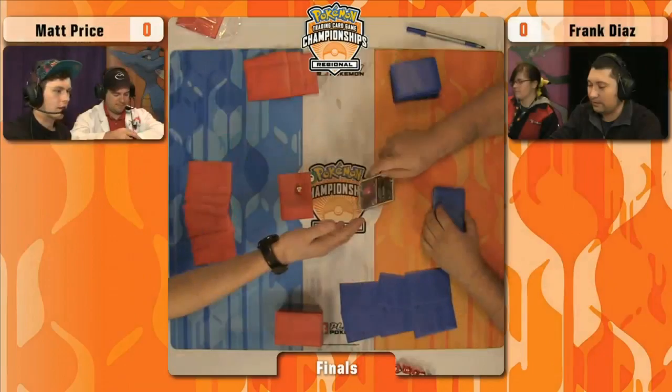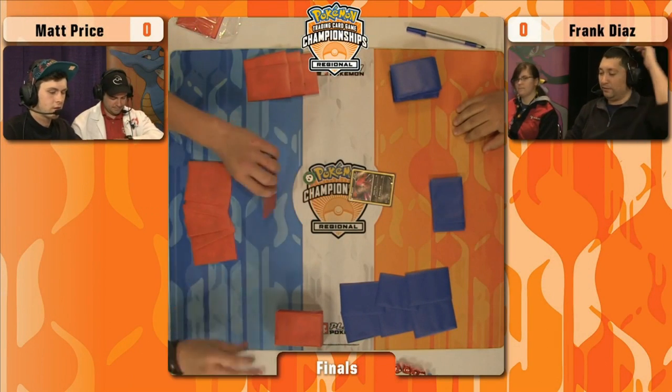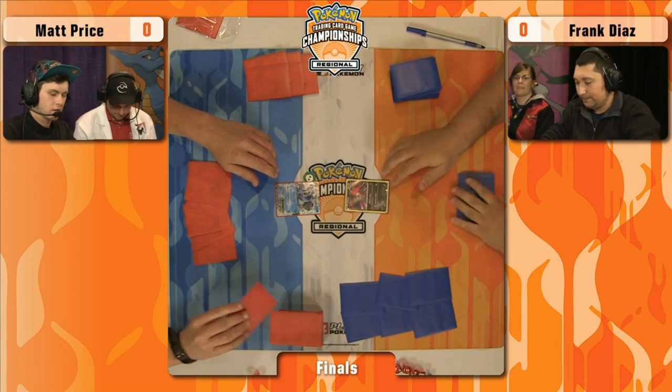There we see Matt Price getting ready. What is that on his hat? It looks like the Memphis Grizzlies — they've changed their logo a few times. And there we see Frank Diaz. He's been a pretty common face on our stream this weekend. We've gotten at least three or four matches of his. He's always fun to watch.